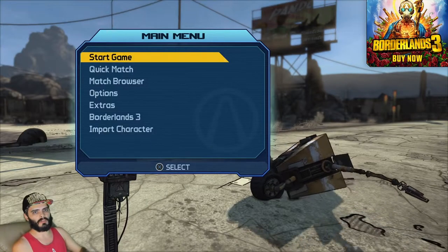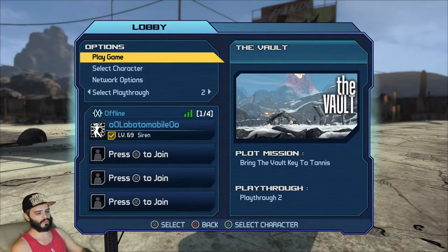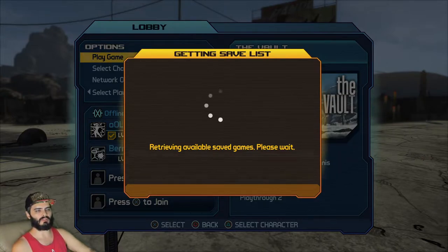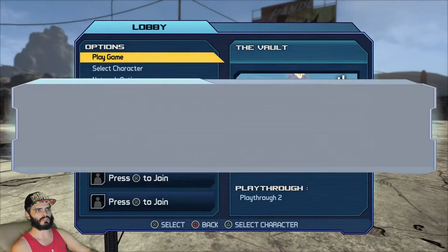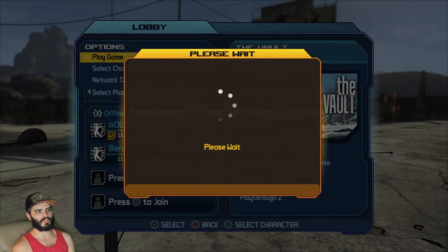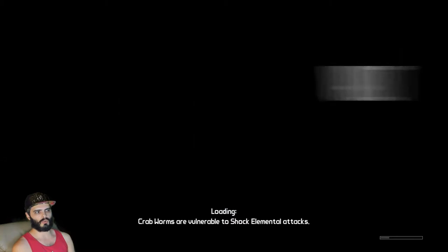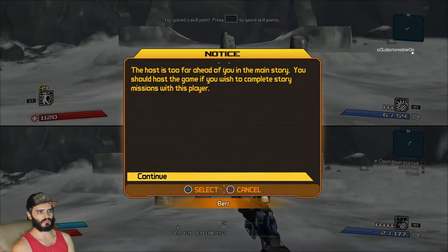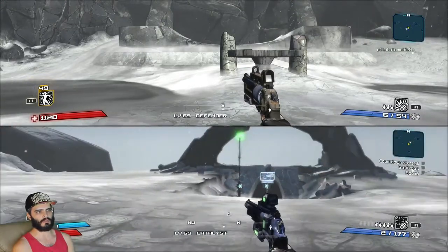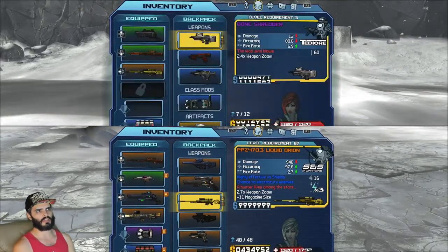The second character has quit out without saving, and I'm going to save with my main character. What that's done is the game did not save player two dropping the gun, so they still have it, and the game saved me picking up the gun, so I have it as well. I encountered an issue when leaving the game for a bit too long after quitting out with the secondary character — just a warning. Try to save and quit fairly quickly after doing it, just in case the game crashes. With my main character I now have the Liquid Orion, and my secondary character that originally had it still has it too.